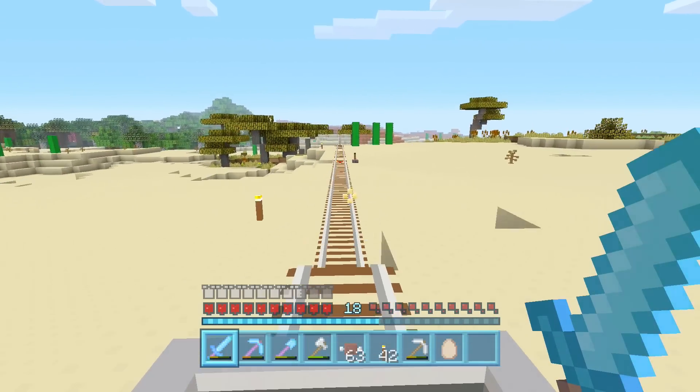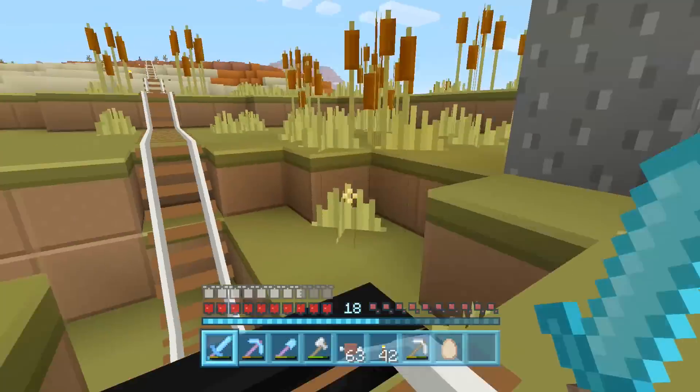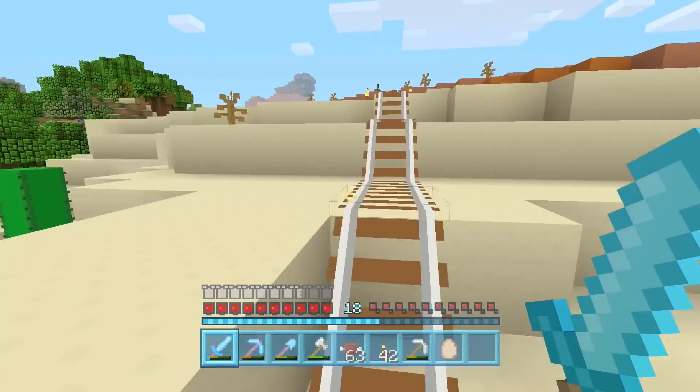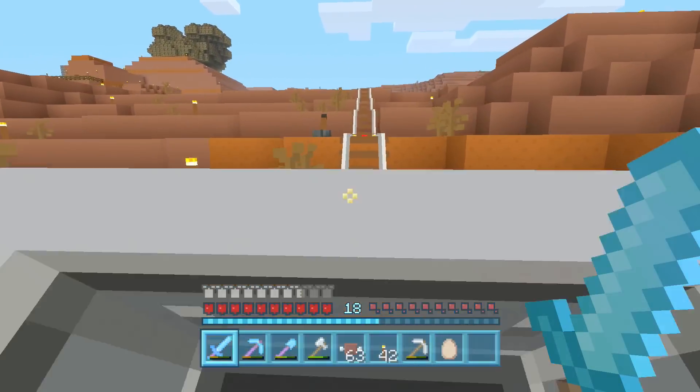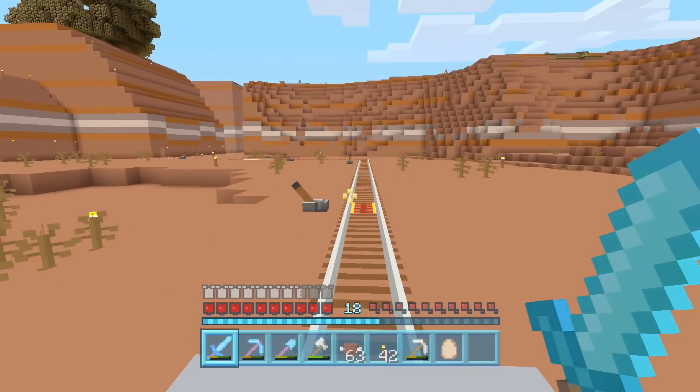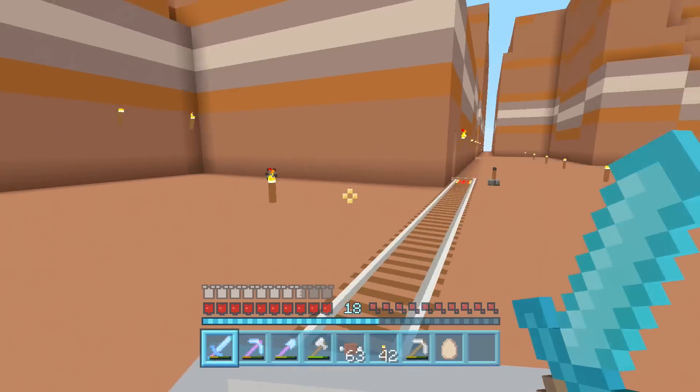If this doesn't work, then fair enough - I just have a spare chest in my house and I'm not going to worry about it anymore. Instead, I'm just going to worry about doing all of my final preparations, because no matter what, in the next episode I am going into the end and battling the ender dragon.